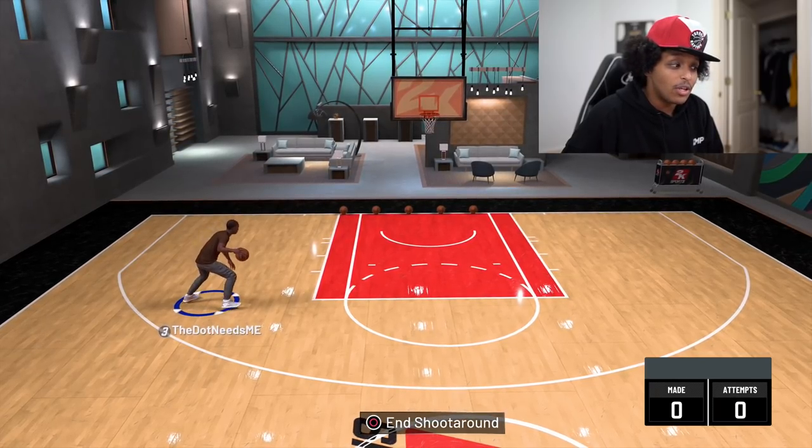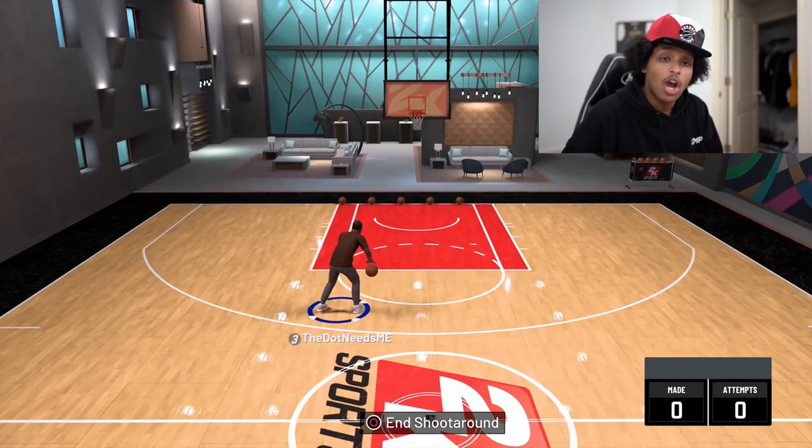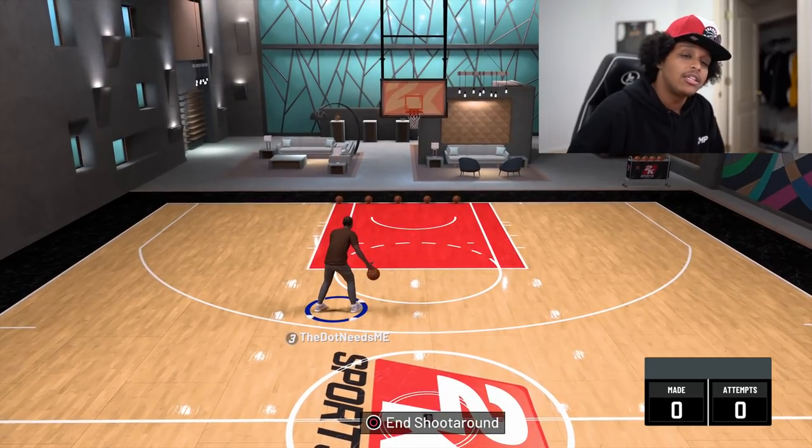If you are a mid-range shooter, you're better off shooting 15 feet at the free throw line. Once you back up here, you're going to see your shot meter get visibly smaller. You will see your green window decrease dramatically if you don't have range extender. So if you have like a 60 mid-range, this shot right here is a horrible shot.